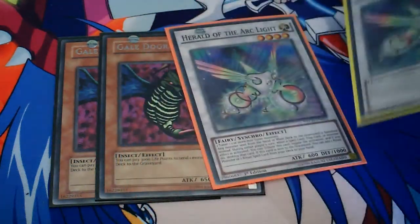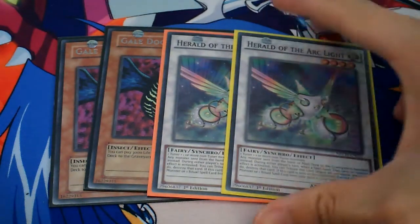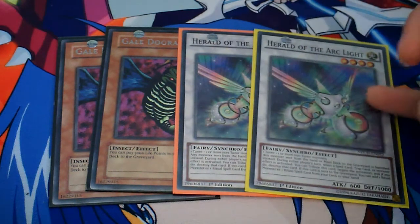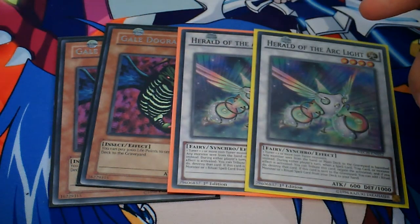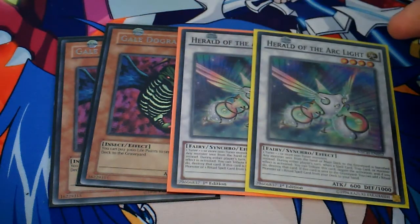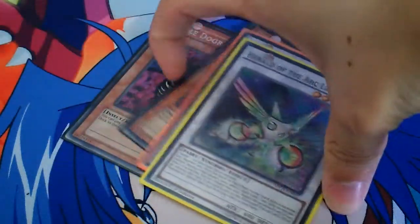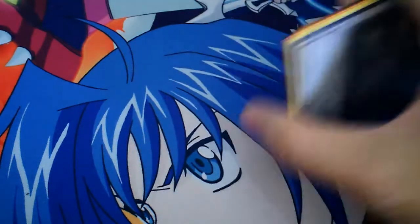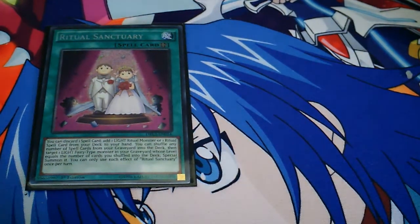There are several options you can adjust in the deck. You can add Gale Dogra, which combos with Herald of Arclight. If you have Arclight in your extra deck — which you could replace Dante with — you use Gale Dogra to pay 3,000 life points to send Herald of Arclight from your extra deck to the graveyard, and Arclight lets you search a ritual spell or ritual monster. You can use Gale Dogra up to two times, searching a ritual monster and a ritual spell each time. However, it's a hefty life point cost and I don't think that's a great idea because it leaves you vulnerable. You can also run the third Ritual Sanctuary — I chose not to, but I probably will test it further.